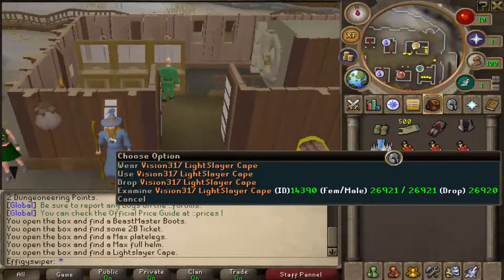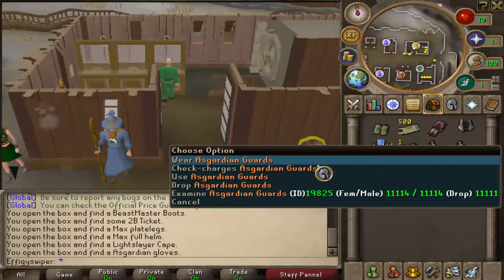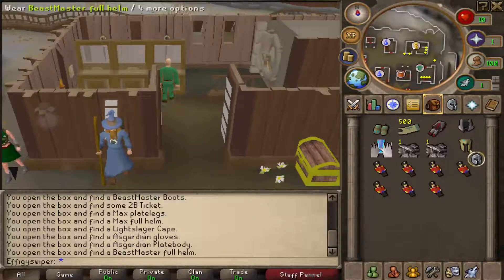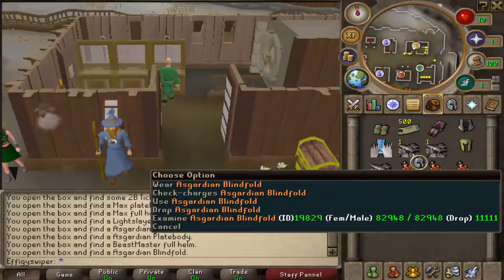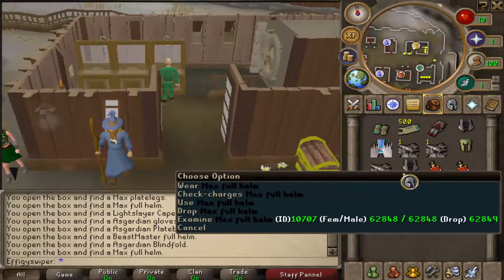Vision light slayer cape — oh, that's cool. Asgardian guards — not sure. Asgardian plate body — kind of looks like a lump of spinach, but who knows. Beastmaster full helm — ooh, it's got a different color. What does that mean? I don't know, bro. Asgardian blindfold. Damn, we're going to have full Asgardian body into this shit, dude. Let's fucking rock it.